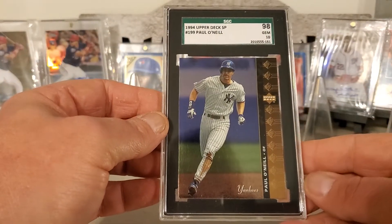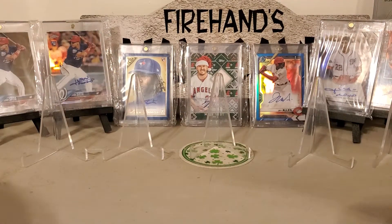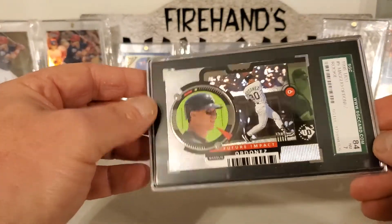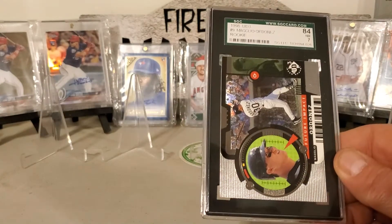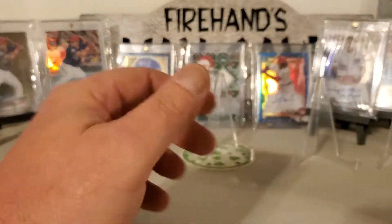94 Upper Deck SP, Paul O'Neill. I'd like to hear what different cards people like, so let us know. Here's a 98 UD3 Upper Deck 3, Magglio Ordonez rookie. So 98 SP Authentic.